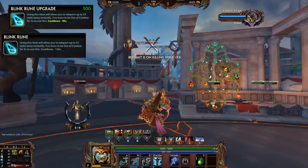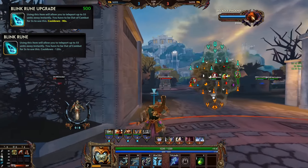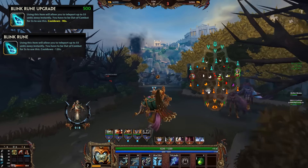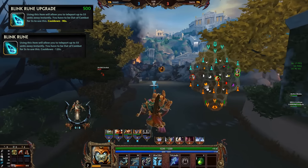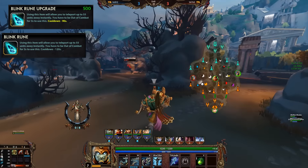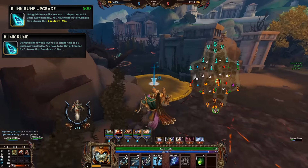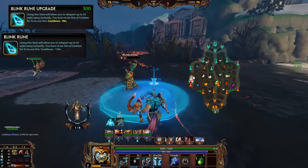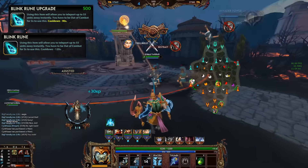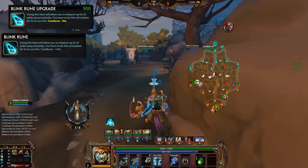Still a very potent relic, even stronger than before now because you can reduce the cooldown further. This is one of the relics where on certain guards it's worth upgrading earlier, especially if you think along the lines of Sylvanus or Geb, who will often need Blink relatively early and relatively often in combination with their ultimates. Overall, this item has become even stronger with the chance to reduce the cooldown and will be picked up quite frequently, especially as a more aggressive relic choice.